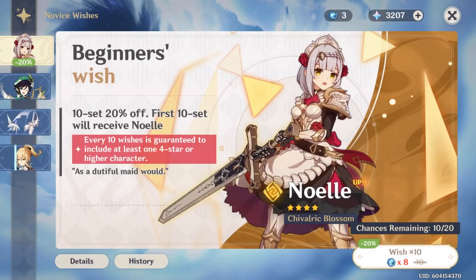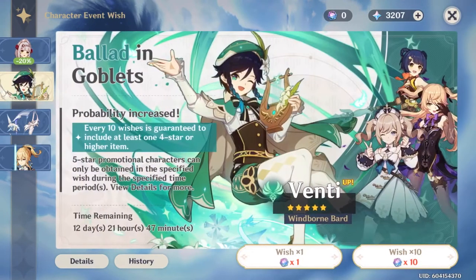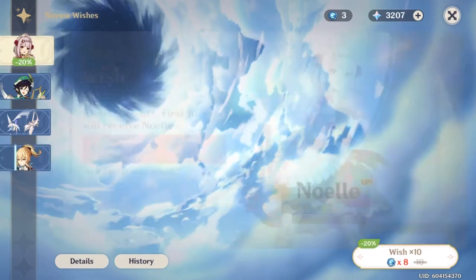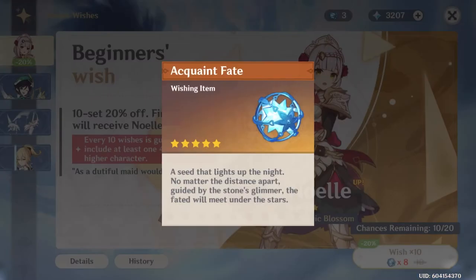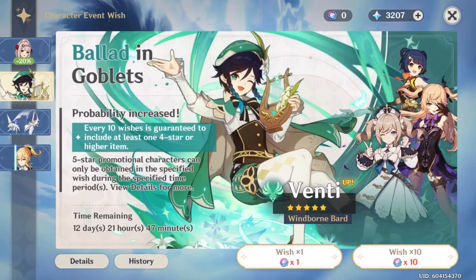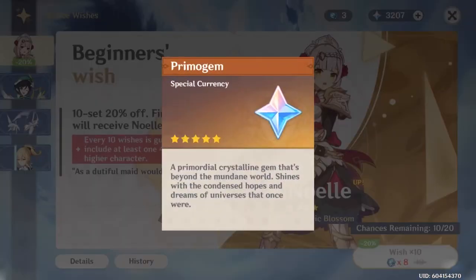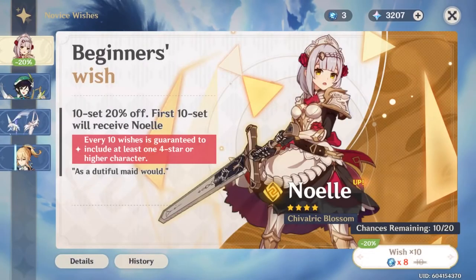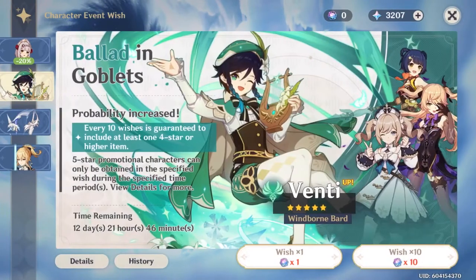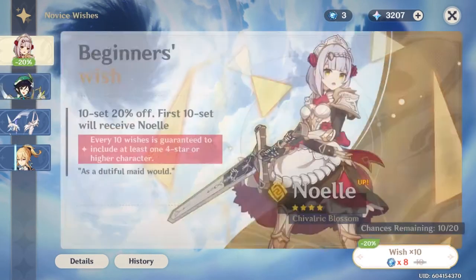I barely found out that I can do more summons. I always used to click on there to see the orbs because I didn't know how to get them. I barely found out that you can trade those for the orbs - I just had never clicked on summoning if I didn't have enough. So yeah, you had to do that.